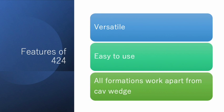I've actually never seen a situation in which 424 cav wedge becomes the best formation to use — maybe against inf glass, but that's an irregular situation. Cav wedge does work sometimes, but there is always a better formation than that. If you know about a situation in which 424 cav wedge becomes the best option, let me know in the comments.